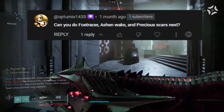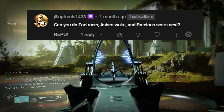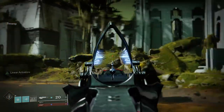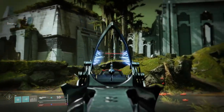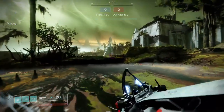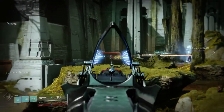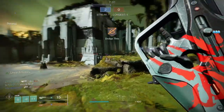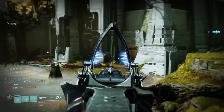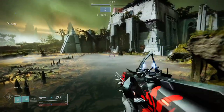Today we're going to be looking at Ashen Wake. I got asked about this not too long ago, and it's pretty interesting because this exotic is one I've been using since forever. It's one of my favorite exotics for Titans — it's super fun, makes builds so much more fun, and I've made a lot of looks for this over the years. I'm going to give you my top three, and then we're going to go into the game and show you what pieces I go for, because this exotic not only looks cool but it looks very specific and it has pieces that don't change colors.